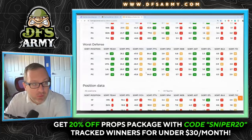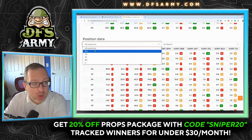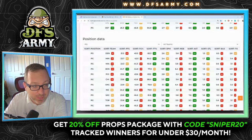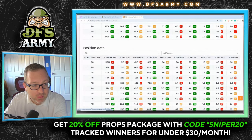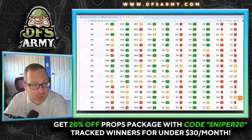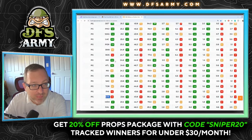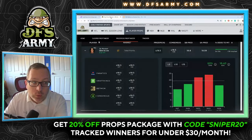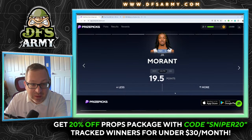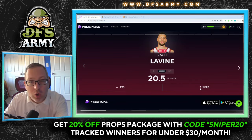Going to the DVP tab — defense versus position — using the 2024-2025 stats. Pulling up the point guard position, Ja Morant is playing the Bulls. Sorting by points to see if it's a good matchup. Chicago is sitting top 10 or just outside the top 10 in terms of defense, so that's good defense. I'd say under 18 and a half, and I would also take the under 19 and a half points for Ja Morant.